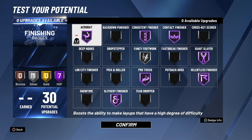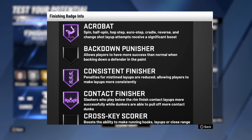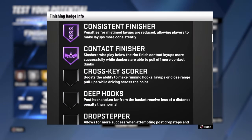The reason I picked acrobat as one of the must-haves is basically any shot that's acrobatic receives a boost. Like say you did a euro or a chain shot, it receives a boost. It also gives consistent finisher penalties for miss-timed layups. Say you were going for a contact dunk but got put on a layup animation and weren't ready for it — that gives you a boost. Contact finisher is basically if you go to the rim and get contact.